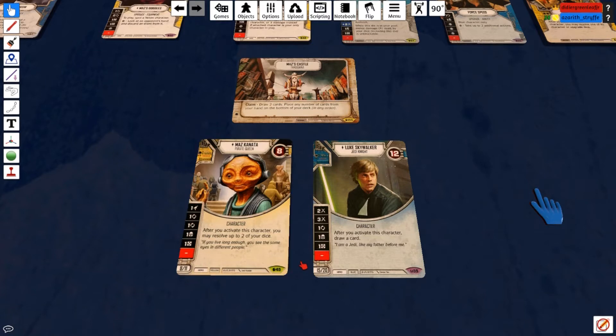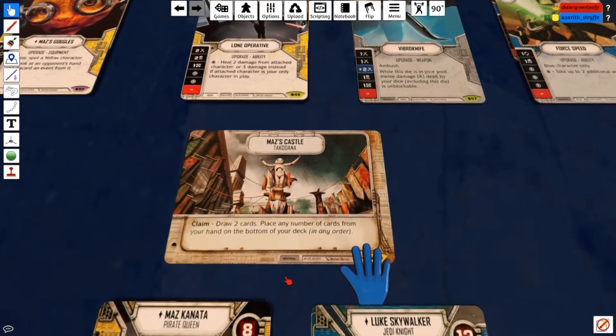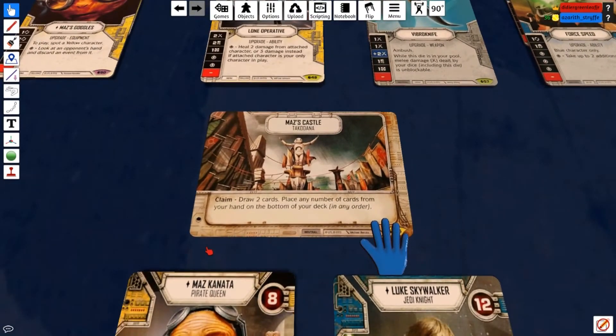For the battlefield, I changed it up from the Imperial Armory — I was never really activating it when I claimed — so I went to Maz's Castle. The claim ability is really nice: you get to draw two and put any number of cards back to the bottom of your deck, letting you filter through your deck faster. It's also a good defense against mill decks, and it can protect you against late mind probes since Luke is very susceptible to mind probe.